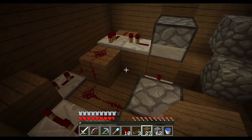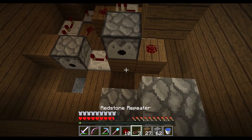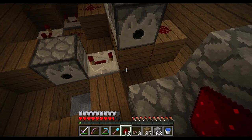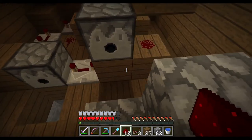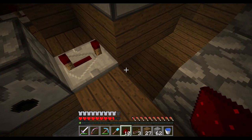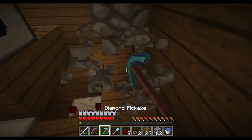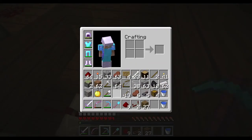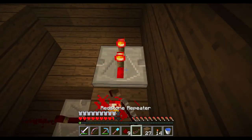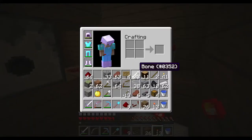Now I want to add some additional things, because there's a little problem that your cows build up in the system since not all the baby cows go over to the side. We can take an output from right here, place a repeater to get a bit more delay, then a redstone torch, another repeater for more delay, a block, and another redstone torch.